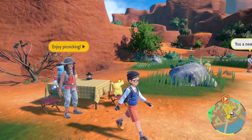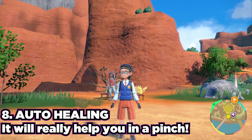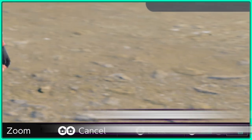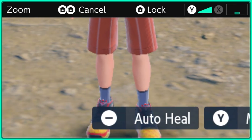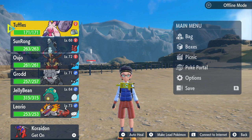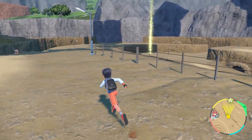Number eight is auto-healing. Don't forget that this feature exists. By entering the menu by pressing X, you can see all of your Pokemon listed on the left side. When you hover over them, you can hit the minus button on your controller to auto-heal any of your Pokemon. This is going to automatically use any healing items or berries you have in your bag — very useful, especially when you're about to go into battle.